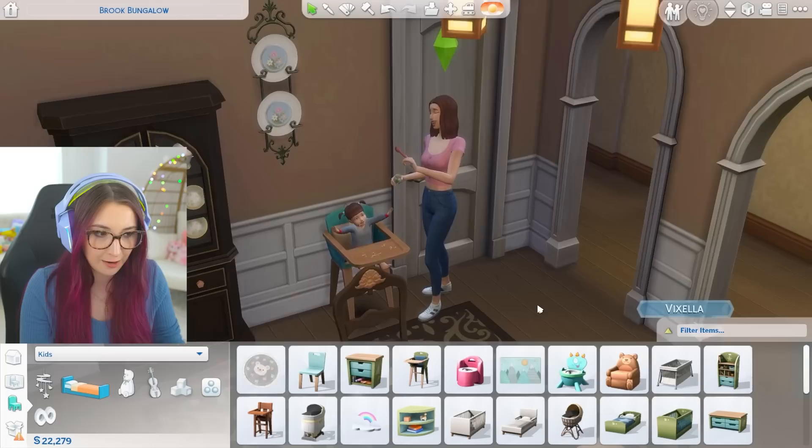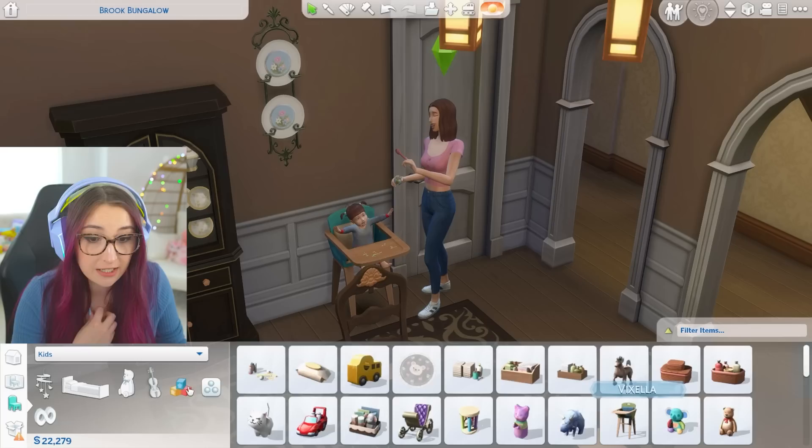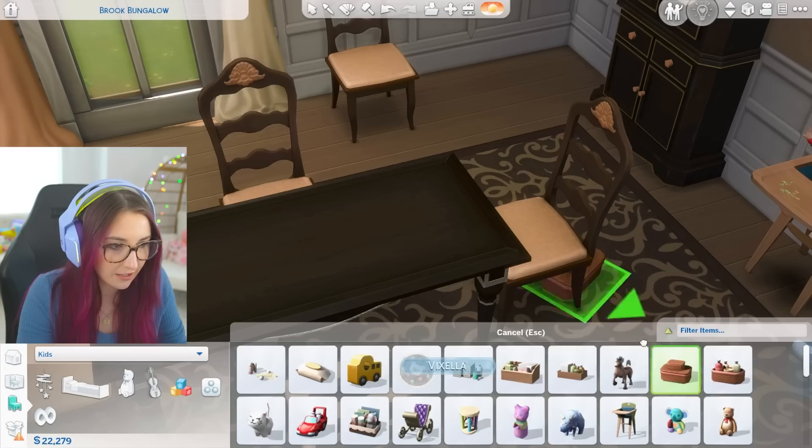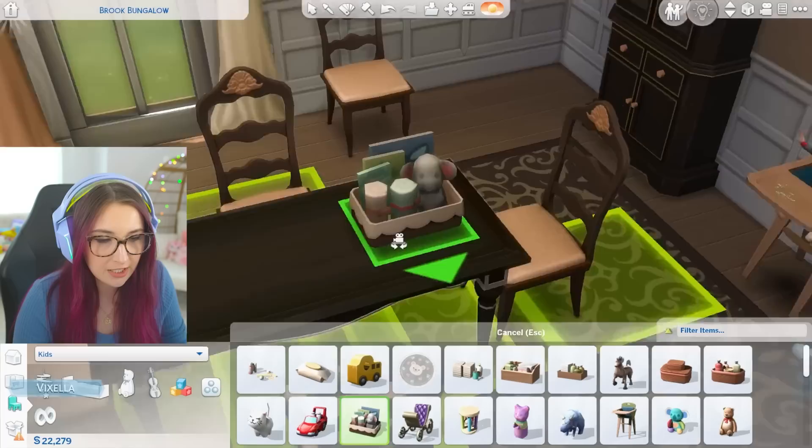Changing tables are included in the pack, not in the base game update — just found that out. There is the changing clutter that comes with the pack, which is really nice because I feel like a lot of this stuff can be used for other things and not just for babies. Like, you can use these things for bathrooms, or even for a kid's room. You can also do breastfeeding or bottle feeding — you can choose a feeding preference.